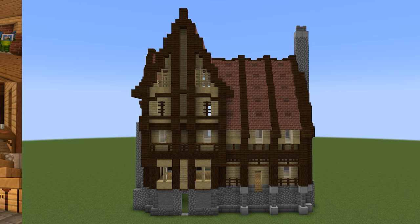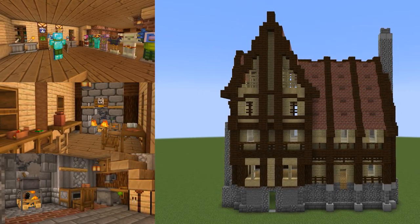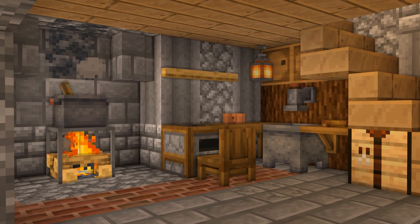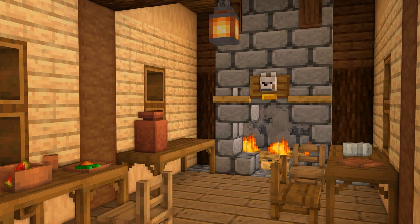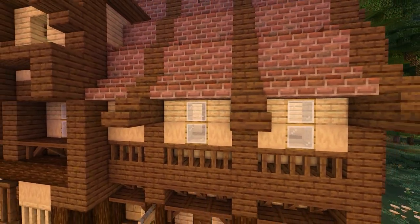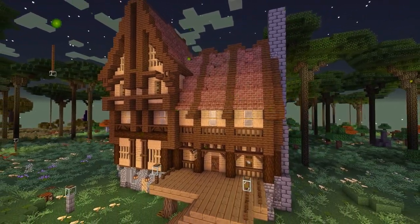At this point if we did everything nicely, you should have yourself a three to four story tavern with a basement and an attic fully available for your survival shenanigans. There's a basement to potentially lead into your mines, and the attic is pretty creepy and cozy. It's absolutely up to you what you want to do with this tavern. I hope you're happy with your build as much as I am with mine — thank you for visiting, sign the guest book by clicking subscribe, and I'll see you next time.